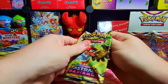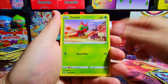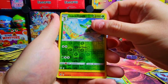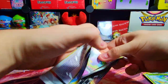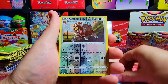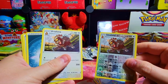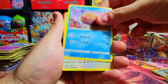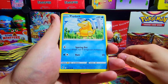Come on, this box better not be dudding out on me. We're already halfway through and we haven't found any V Maxes or secrets yet. We got Liepard as a reverse and we've got Rapidash — not hollow. Come on, Astral Radiance, save the best for last. We got a reverse of the Lunala thing and — back to back of those two. Next pack: Swinub with the Chatterbug thing. I think I see something decent coming up here.